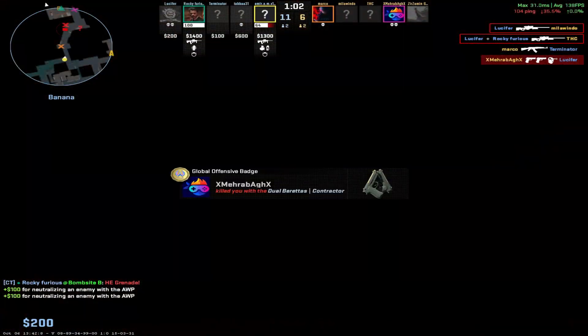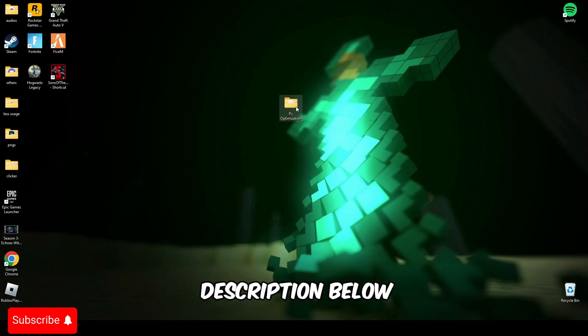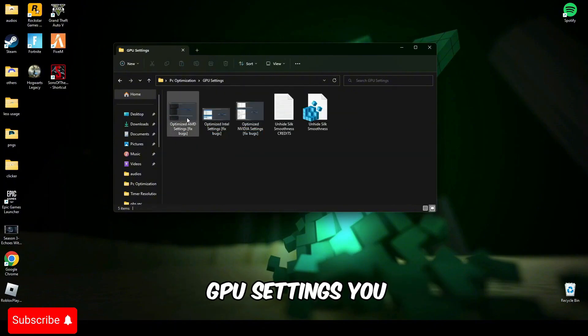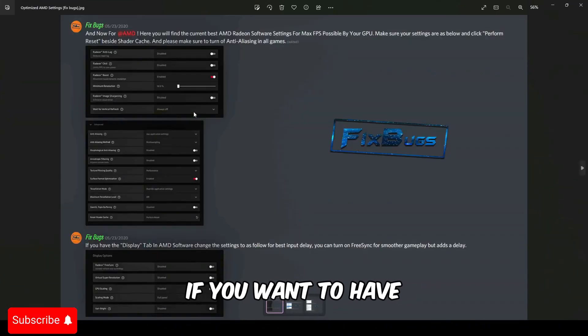First of all, you have to download this file — the link will be in the description below. Open this file and go to GPU settings. There are three GPU settings you have to apply: AMD, Intel, and NVIDIA settings. Make sure your settings are similar to this if you want to have a smoother game experience.